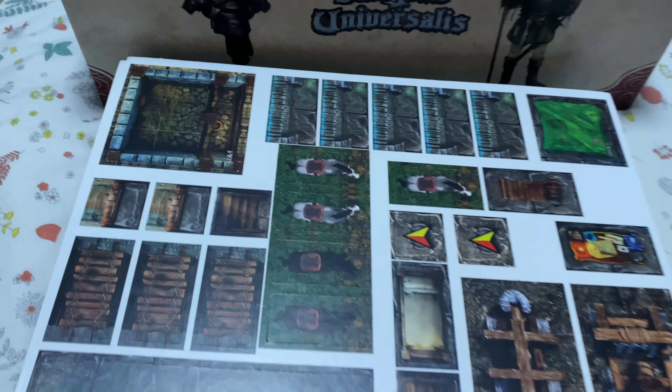Map tiles for this edition are actually included in my pledge. For the new versions, they've removed the necessity of these because there's actually an app that can show you the map in the app itself. You may not actually need the map tiles. But they're still available as an optional purchase if you choose to want them.